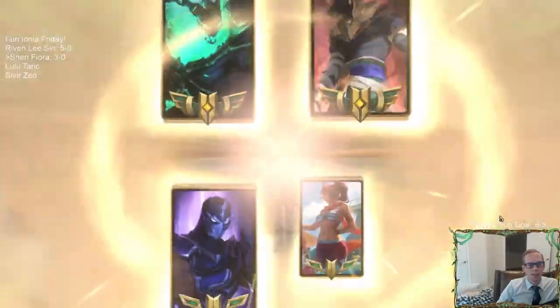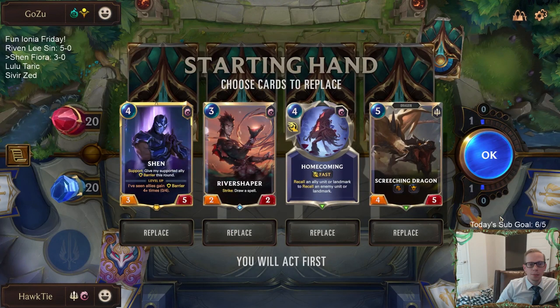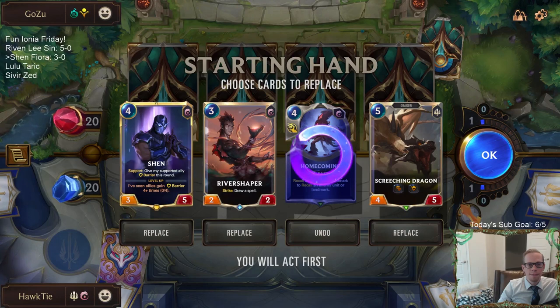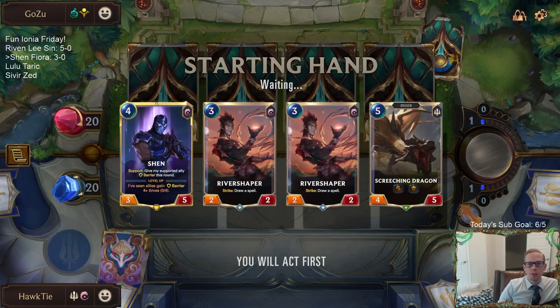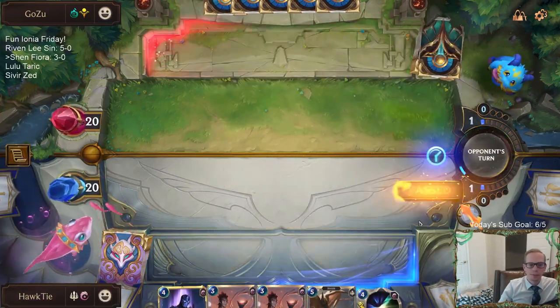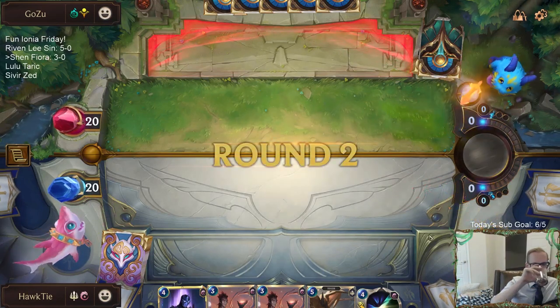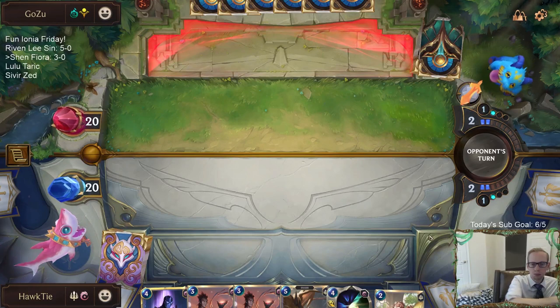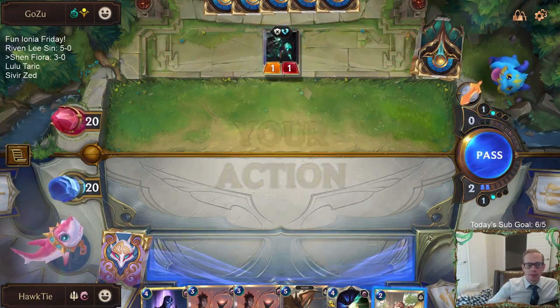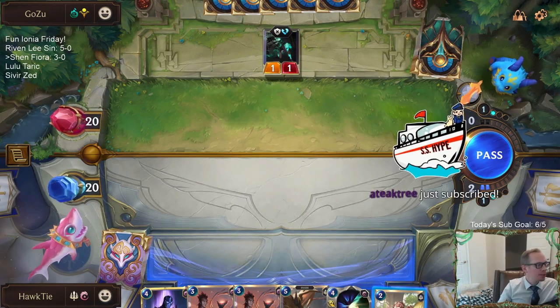Thresh Nasus — all right, this one will be the toughest match we've faced so far today. I think Thresh Nasus lines up pretty well against Ionia. So we have River Shaper, Shen, Screeching Dragon — a very good three, four, five. No spells, but that's what our draw steps are for. I certainly want Sharp Sight — I think that's my best draw right now.